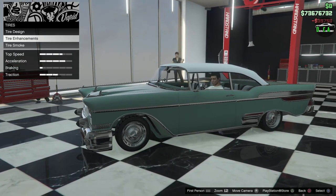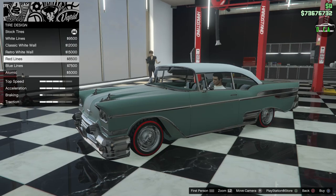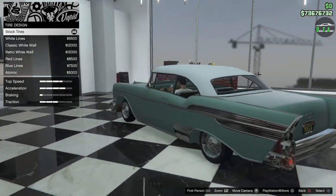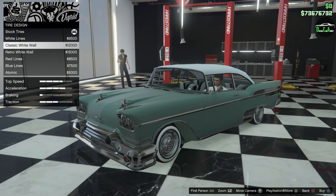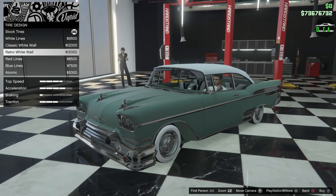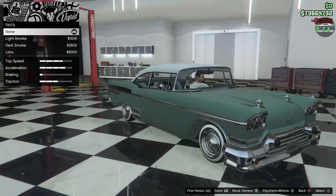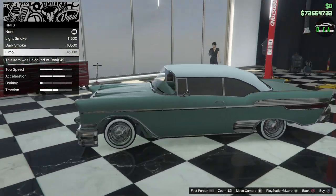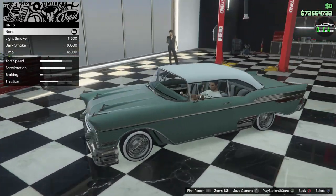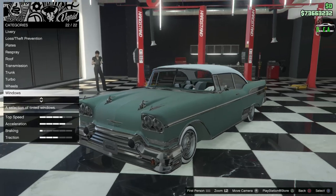For tire design: thin white lines, classic white wall, retro — a bit too big — and red options. I think the thin white line is pretty perfect, but the classic white wall doesn't look too bad either and matches our top. I'm going with classic white wall. For windows, adding tints helps but it kind of hides the nice interior, so we'll do light smoke — not a fishbowl. All the options look great — I absolutely love this build.